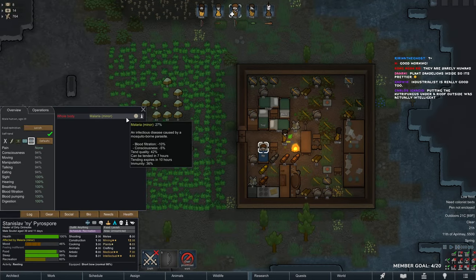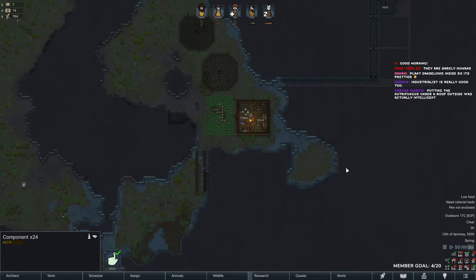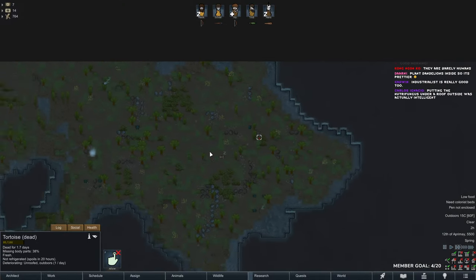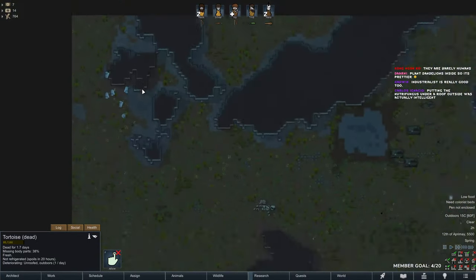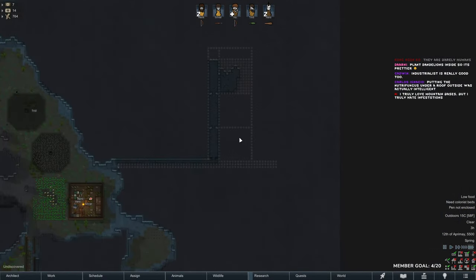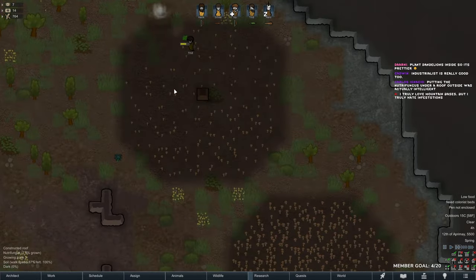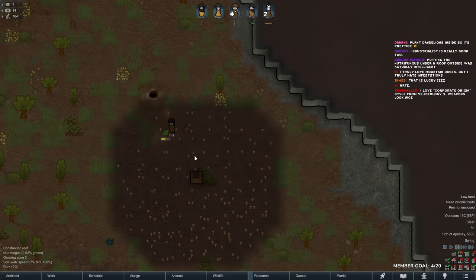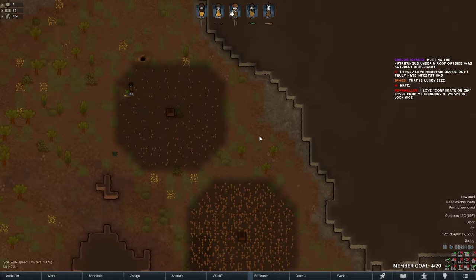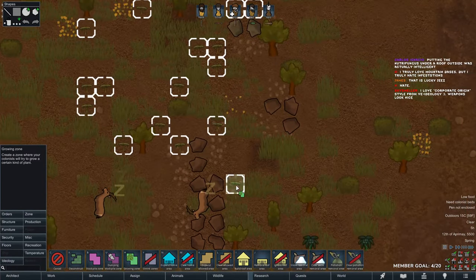How are we doing? We should be fine from the malaria. I cannot believe we got 16 components from a cargo pods drop from Randy — that was insane. We have a huge ancient danger. Putting the nutrifungus under a roof outside — nutrifungus only needs to be under a roof. Ambrosia sprout — that is huge! Free money right there.